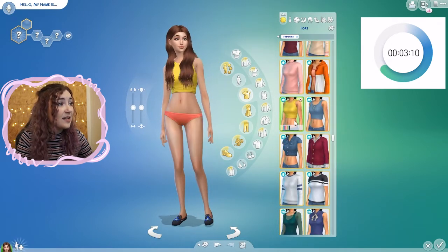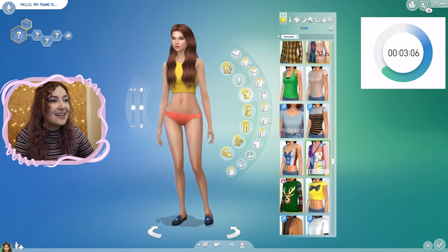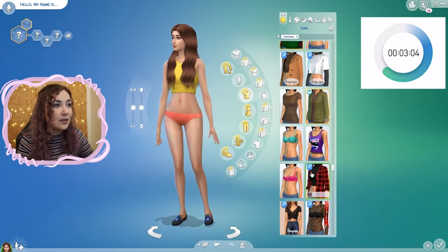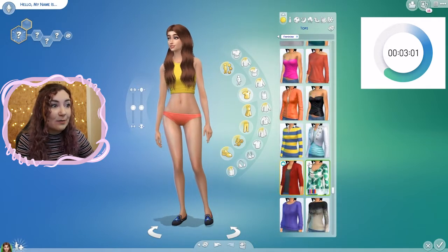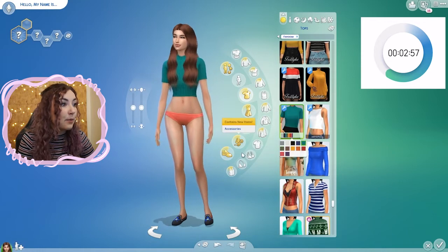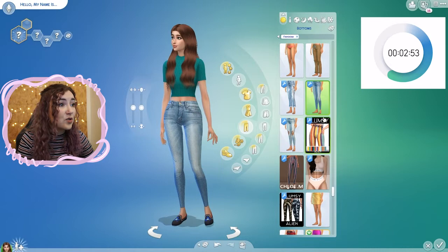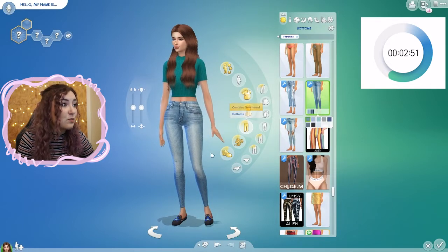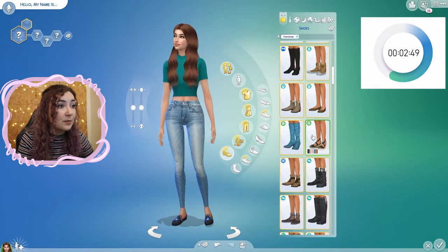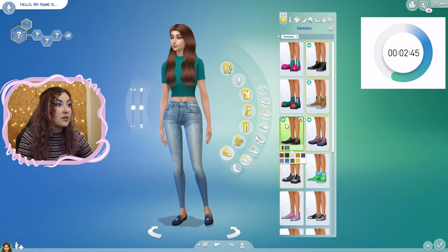This is a terrible, terrible idea. What am I doing? I'm panicking — stop panicking, you can do this. Just pick a t-shirt! This is a nice t-shirt. Here we go — a nice bold green. I don't know about the colour choice, but I've done it now. And some trousers — those are nice trousers. Just put some shoes on, we don't have time to mess about. I was going to change the trousers — I'm not doing it. Black shoes. Done. Boom.